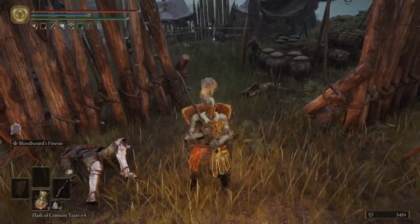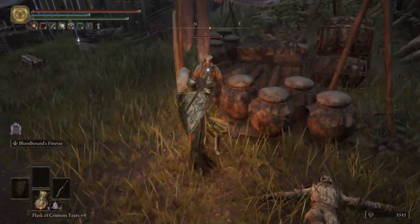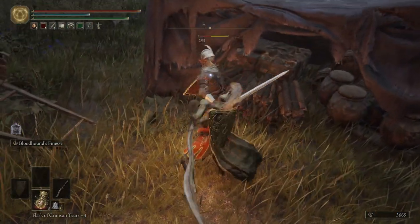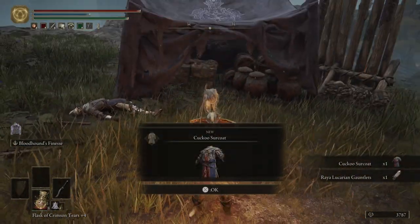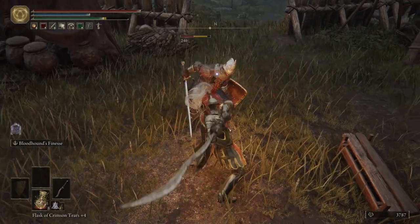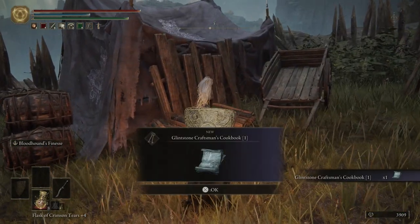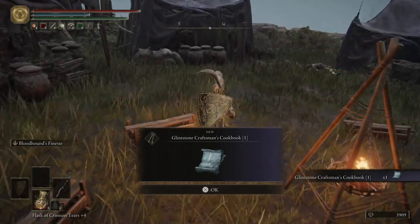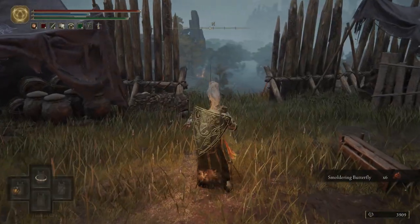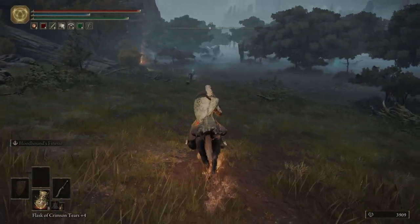Be careful not to get hit by that — if you get hit by the item he throws, you will be unable to heal for a short time. These cuckoo knights do have a chance to throw a glintstone chunk, so be careful of that. Grab the Glintstone Craftsman's Cookbook 1 — that's the first of many — and right here we can grab some smoldering butterflies. We're gonna head north down to this grace and a merchant.